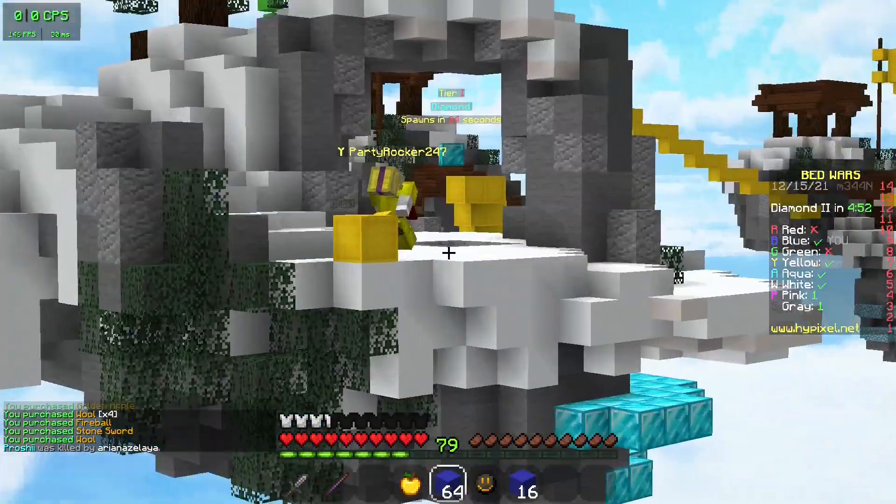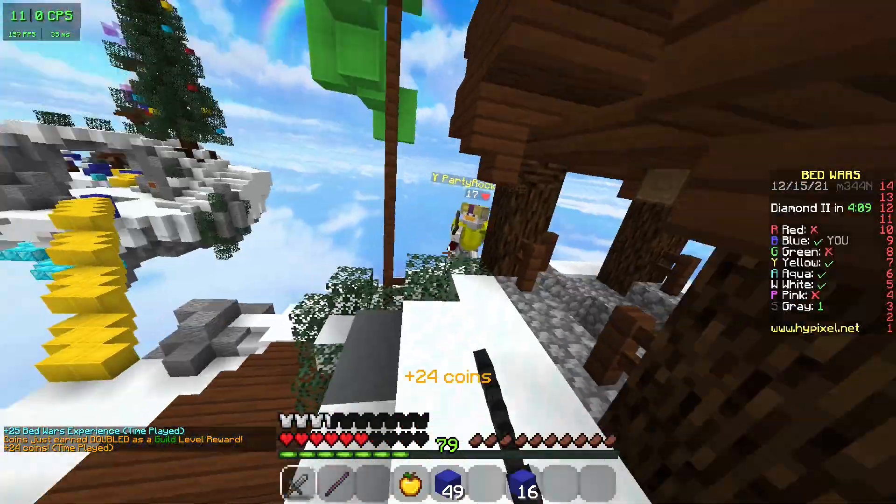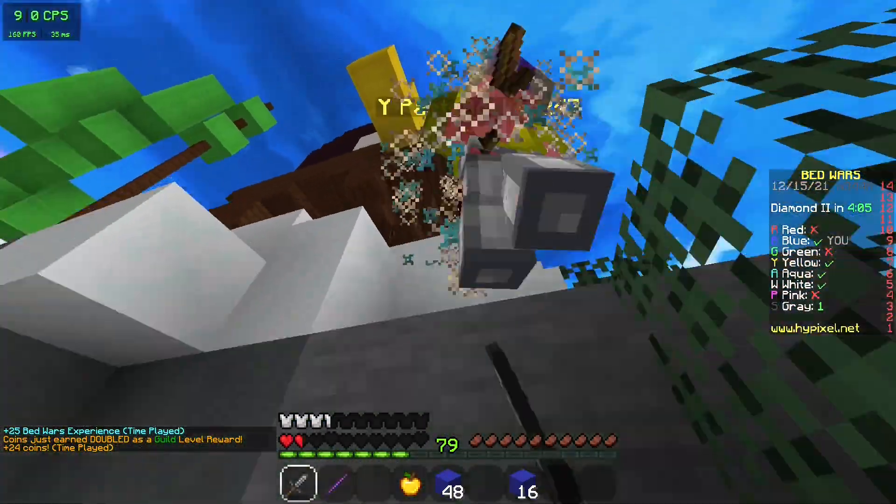I was about to start step two here, but I noticed yellow rushing me, so I fireballed him for the easy kill. Then I rushed yellow and started losing the fight, but then I used something I learned from Technoblade to win it.